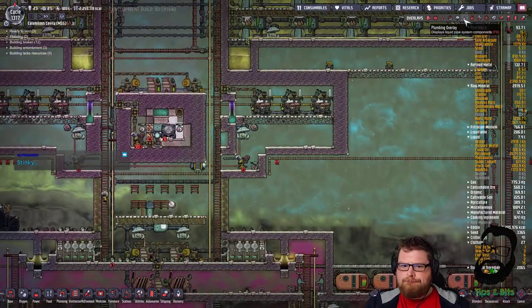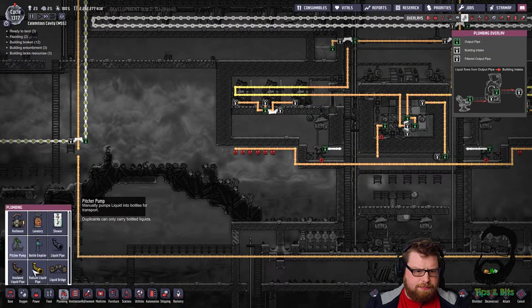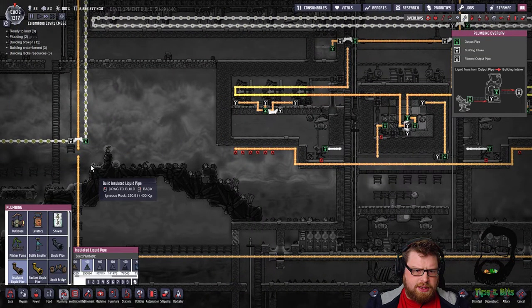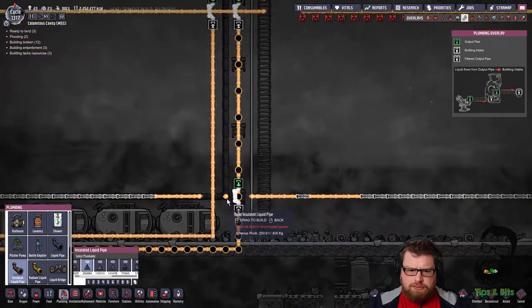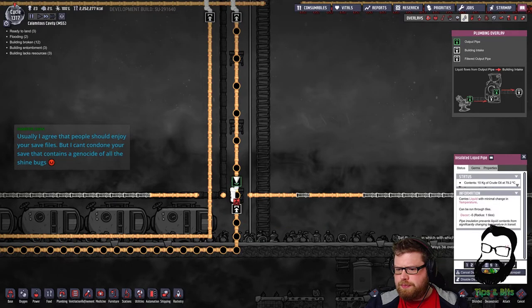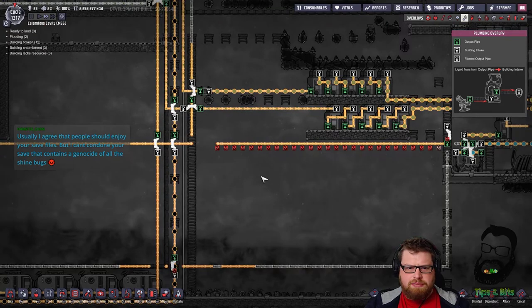Okay, so there's my pipe, this can be connected up. You're gonna need to run through there, which means we need to get rid of this pipe like so. We can't reach most of this pipe but that's fine.